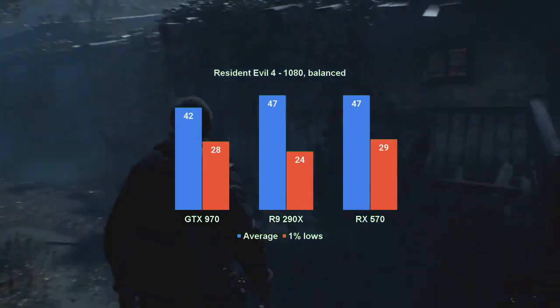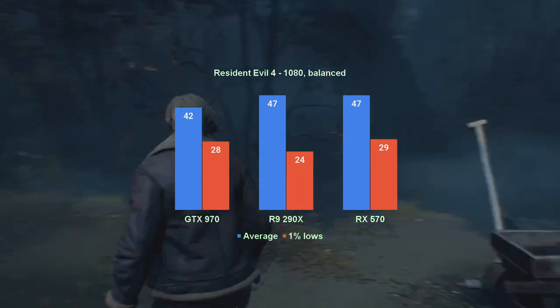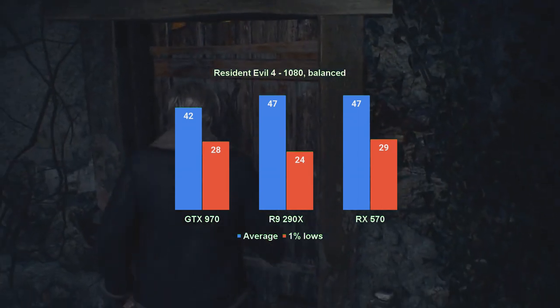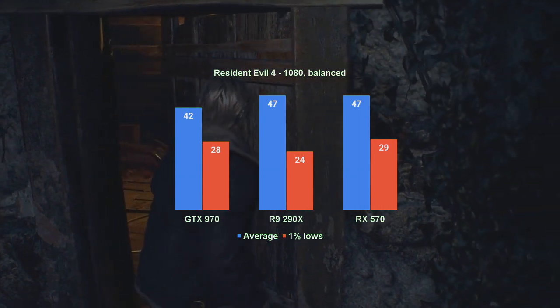At 1080 resolution, the GTX 970 averaged 42 fps — 3 less than our target — and provided 1% lows of 28, which is 2 less than what we need. The game is slow-paced, and I won't fault anybody for playing the game at full 1080 while using this card.